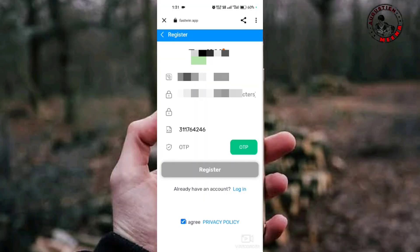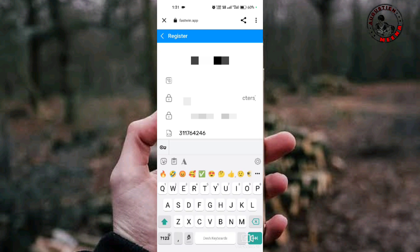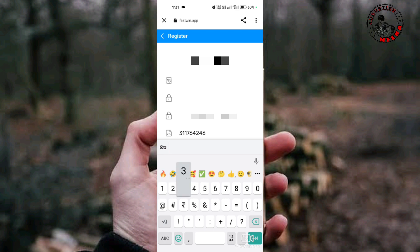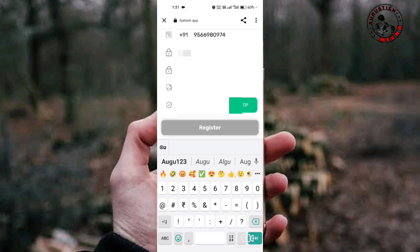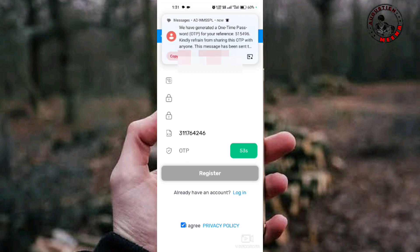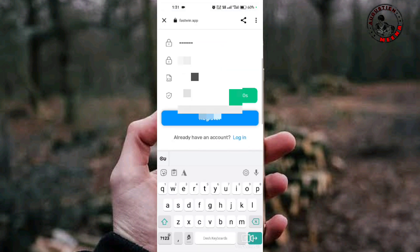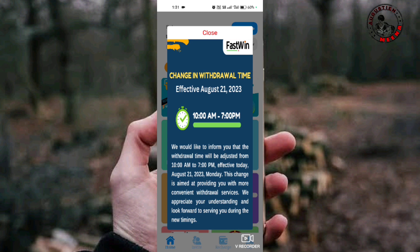At the bottom of the corner, you will be able to get the password. You will be able to register and log in here. We will send our OTP, enter our OTP, and register with our app. We will add some timings — 10 minutes and 7 minutes.